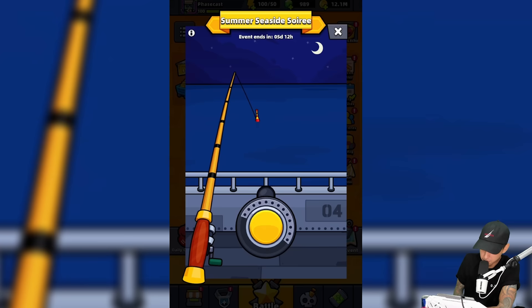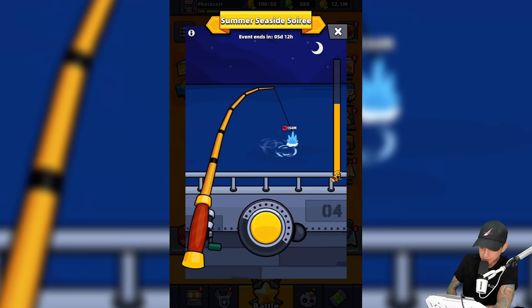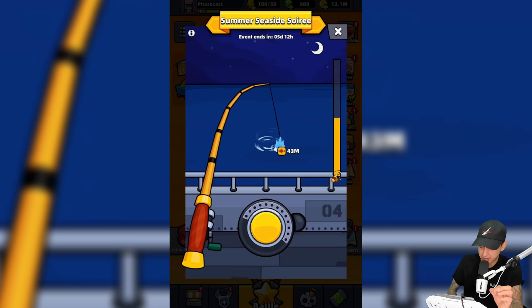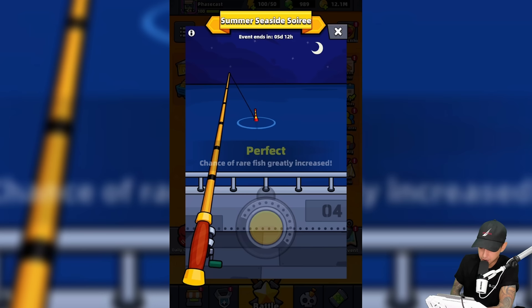Let's see what happens if we drop the line way out in the black — maybe fish are hiding out there. It doesn't seem like it; I'm going to let this one go. This one is fighting us, but now we can easily pull it in way too easily. This one gave us a little bit of a fight, swam up pretty far, and then went green and we can just easily pull it in. This has to be a normal fish — yep, a normal fish, 1.86 kilograms.